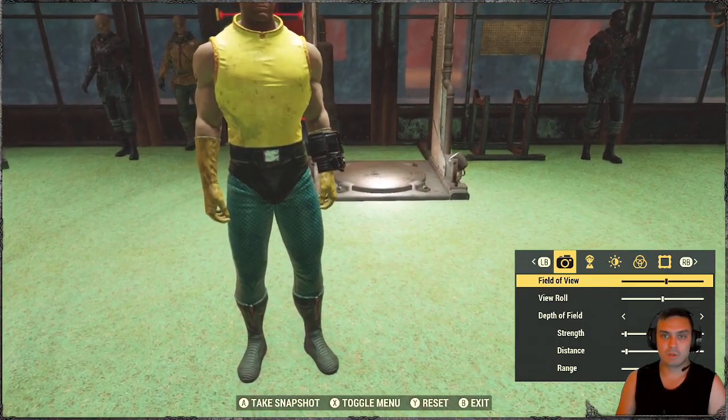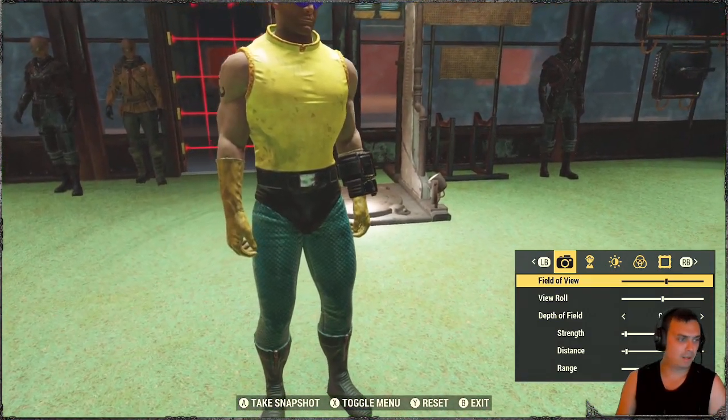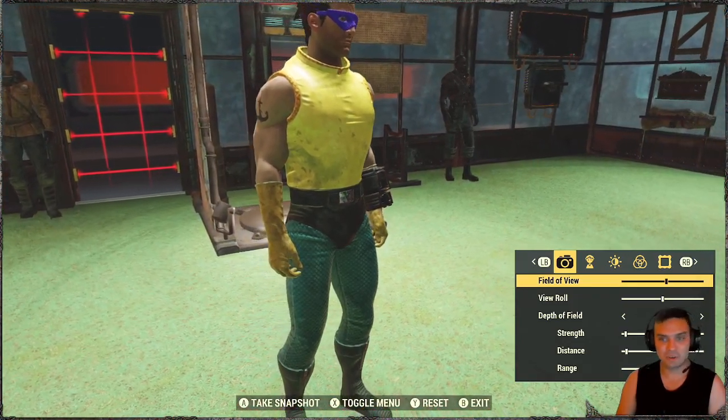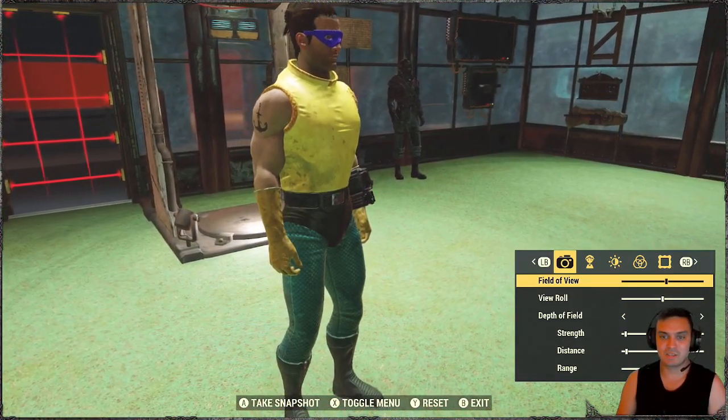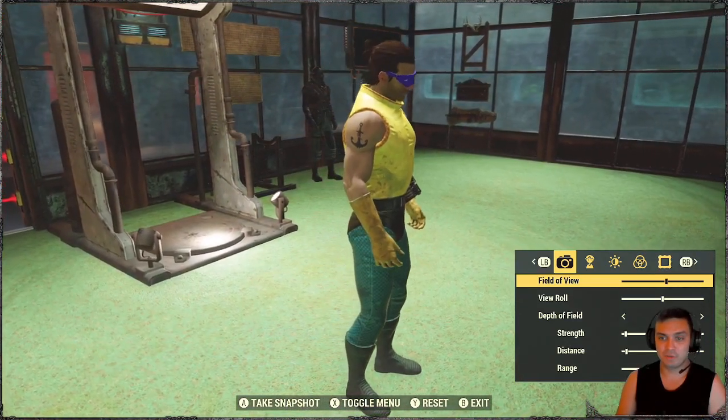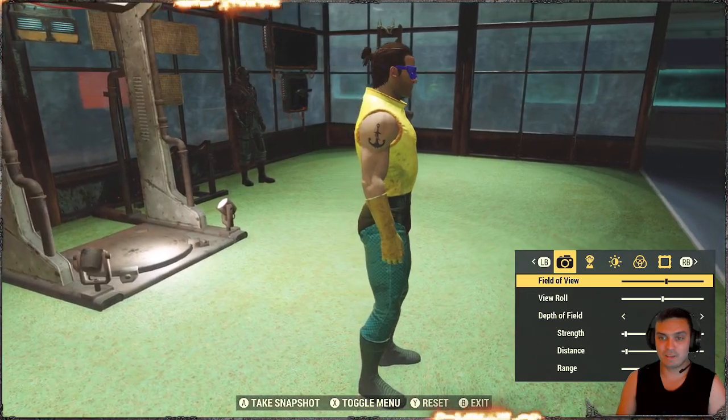The item we're going to be looking at is the Manta Man Sidekick Costume and Under Armour. Basically, you get an outfit and an Under Armour. I'm just going to show you the outfit itself, not the Under Armour.